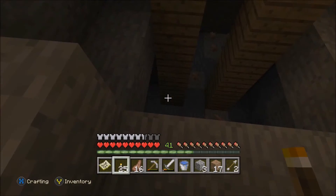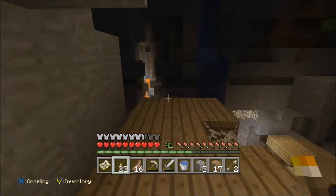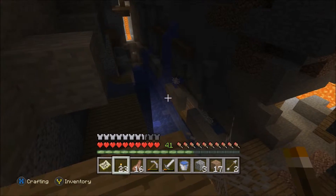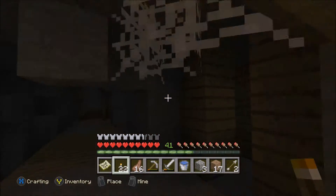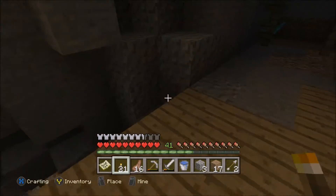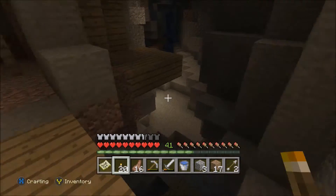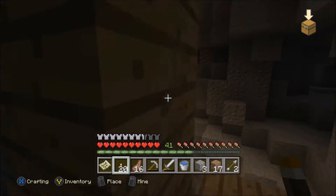Oh right, we need to look for the end portal — that's the main objective. Oh, there's just so much lava. So this is one big mineshaft, isn't it? God damn, this is literally a humongous mineshaft. We hit it big boys, we hit it big! Holy crap man, there's so much stuff.